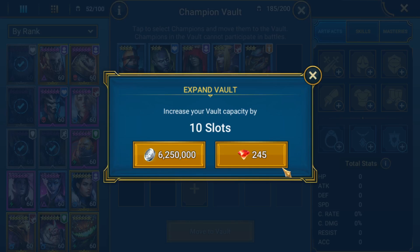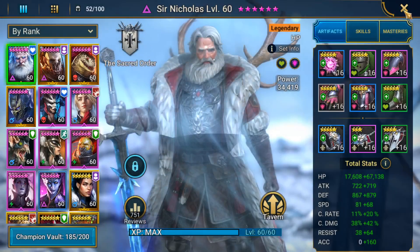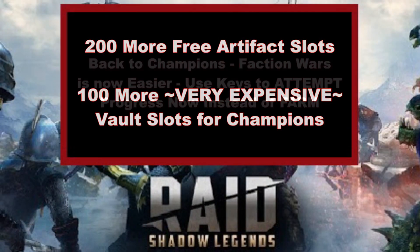Personally, because I have a bunch of gems, I'm probably going to go with gems, but I might still change my mind. It's going to be a lot of gems or silver either way, no matter how you decide to upgrade your vault if you want all 300 slots. So it's available, although a bit more expensive than I anticipated. That's number three.